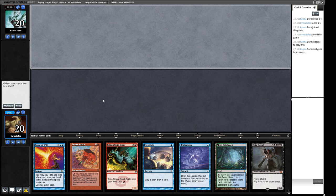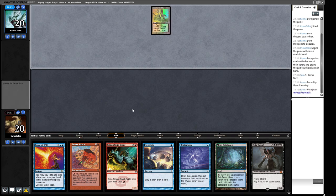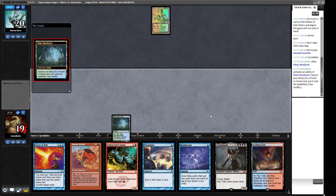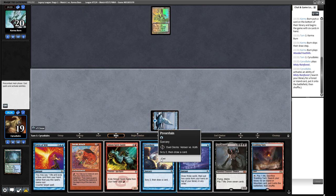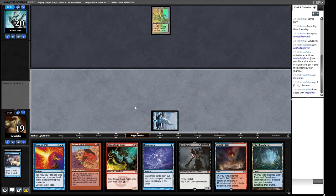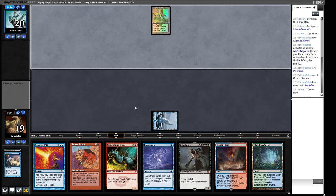We're on the draw. Our opening hand has Sneak Attack, a little acceleration, something to put in, protection, and cantrips. We're missing a bit more mana but we have the ability to play a fetch on turn one to avoid Wasteland, then Preordain to find lands. Lands are the most abundant thing in our deck so this seems like a pretty good keep. We don't want to pop off Force of Will unless defending our combo, but it's a nice emergency button.